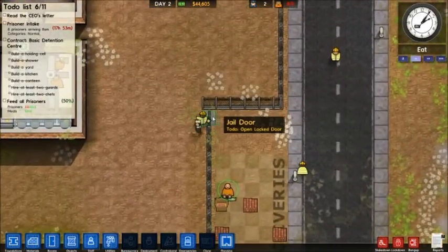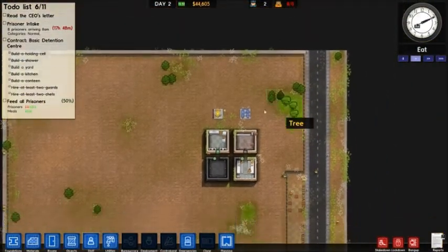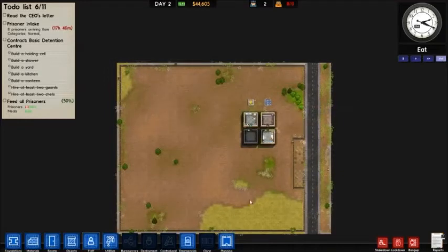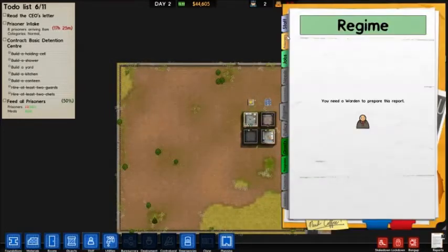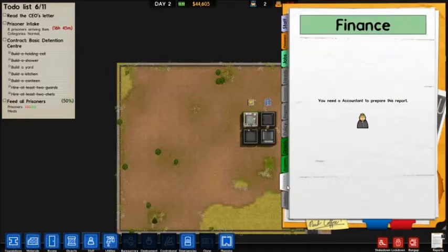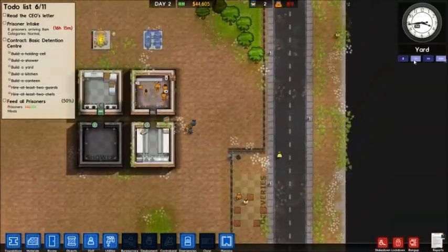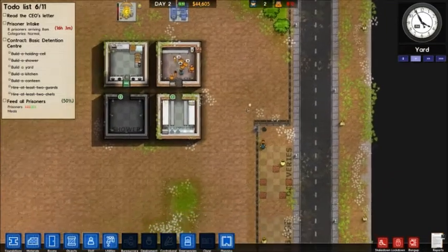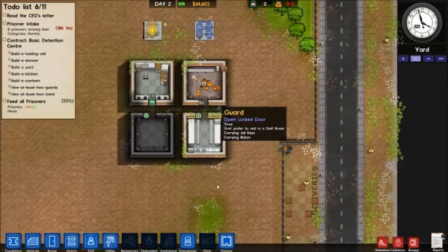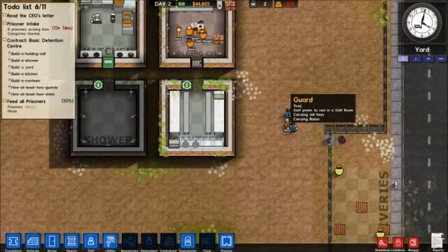The only thing an escaped prisoner does is subtract - I think it's like a hundred thousand dollars - from your prison value for your next playthrough if you wanted to do that feature. It's in the finance tab. That's really all an escaped prisoner does. It's not like you get penalized - it's not like somebody comes and says, 'Hey, you've had prisoners escape, minus this much money.' That doesn't happen. Your guards do get tired and they want to sleep, so you need to build a staff room for them.